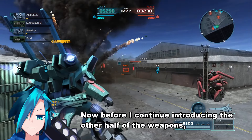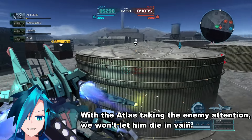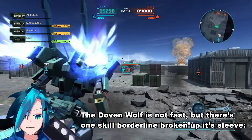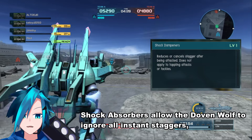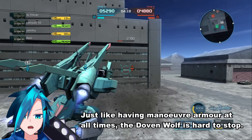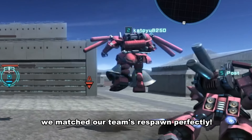Now before I continue introducing the other half of the weapons, we need to scram — the last thing we want to do is die alone from full health. With the Atlas taking the enemy's attention, we won't let him die in vain. The Dolven Wolf is not fast, but there's one skill borderline broken up its sleeve: Shock Absorbers. Shock Absorbers allow the Dolven Wolf to ignore all instant staggers, be it beam, ballistic or even melee — just like having maneuver armor at all times. And with that, we matched our team's respawn perfectly.